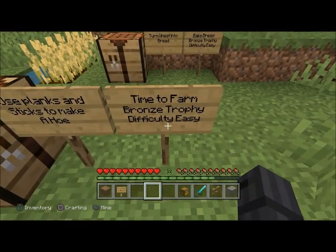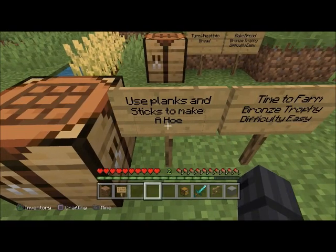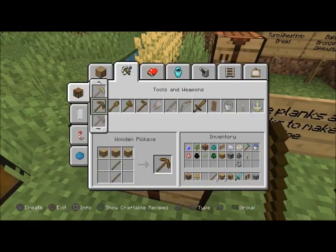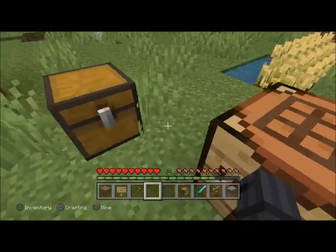'Time to Farm' — bronze trophy, difficulty easy. Use planks and sticks to make a hoe. All you need is two pieces of wooden planks and two sticks, right here, and make a hoe.